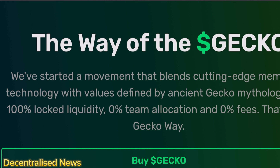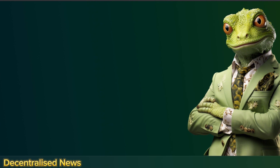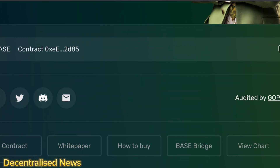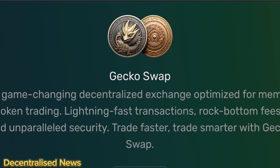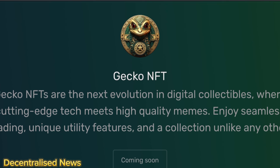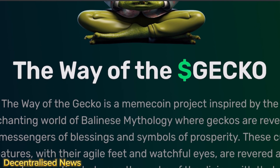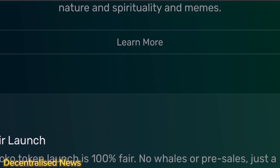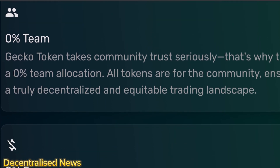Gecko has a whole lot going for it — locked liquidity, LP tokens burned forever, no chance of a rug pull, everything verified on-chain, fair launch, no pre-sale, no team allocations. All tokens are minted and placed in the liquidity pool on launch. Holding Gecko tokens means living by the gecko way — staying prosperous, having a little fun, having humor and respect for each other. The team is anticipating taking the project to a market cap of $50 million or above, driving adoption to the Base network, and hoping to have over 200,000 holders.